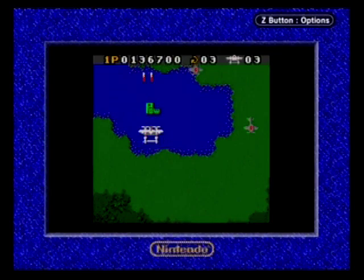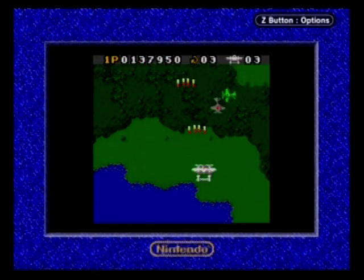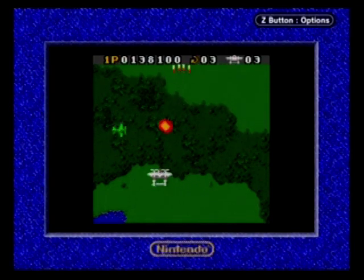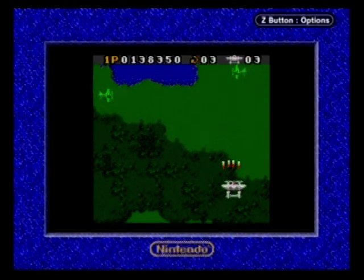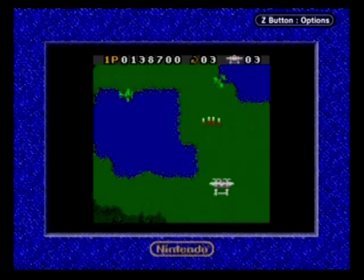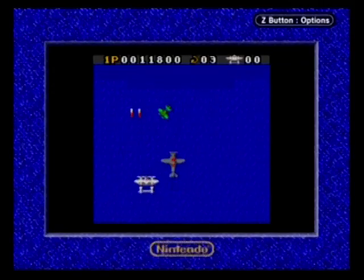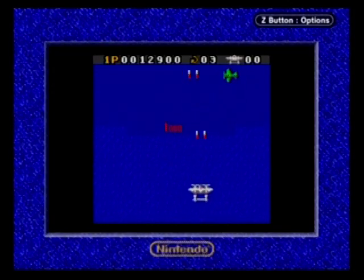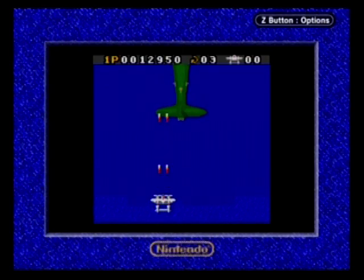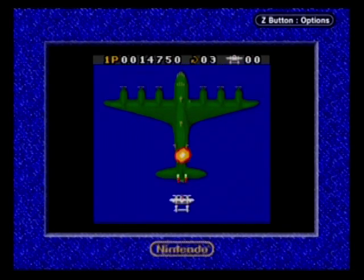1942 is not exactly the most exciting shooting game, especially in comparison to its sequels, which start getting more and more outlandish with each passing title, but it does play about as well as you'd expect a 1984 vertically-inclined scrolling shooter to play, and there's some fun to be had within these 32 levels. The reduction in resolution means far less real estate to move around in, but this actually makes 1942 a bit more manageable at times, perhaps even a bit easier.